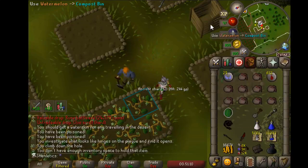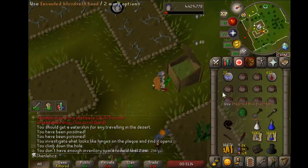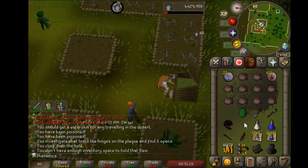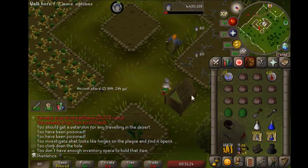In your inventory, you just click on the patch, and then the next tick you use the watermelon on the compost bin. Really simple — you just need two open inventory spaces and then one of whatever you're going to be filling with.